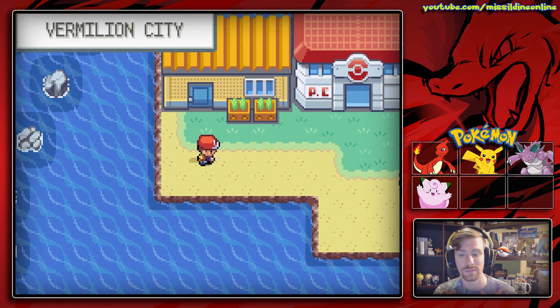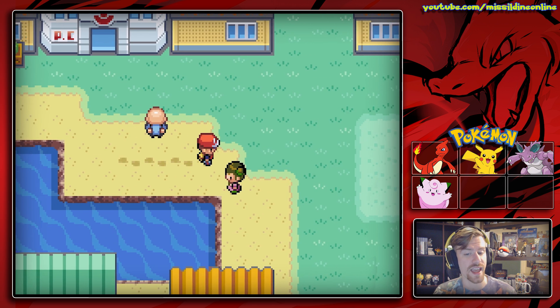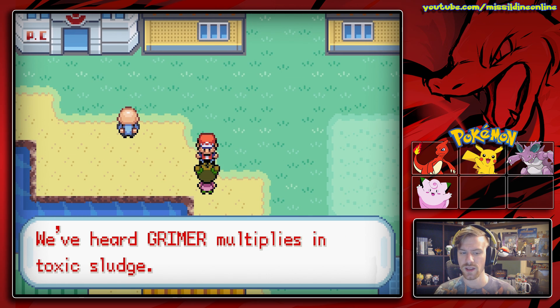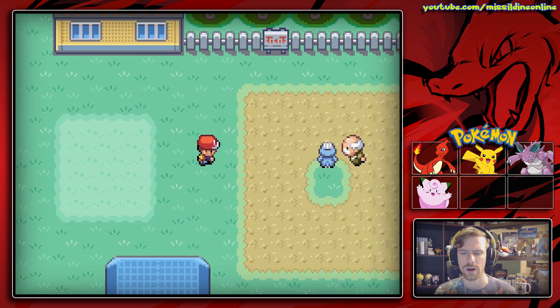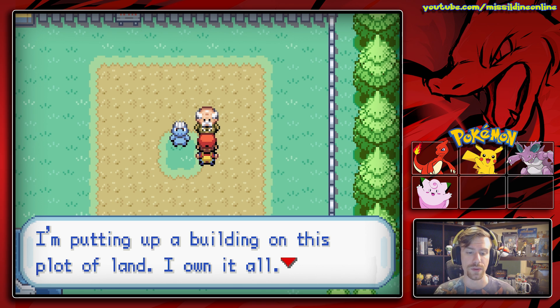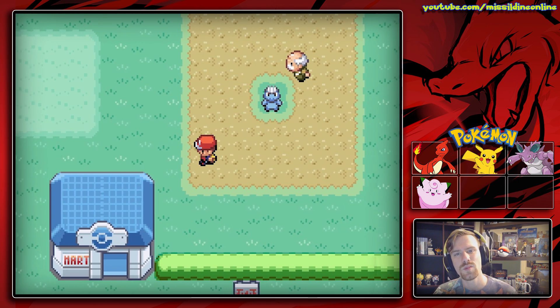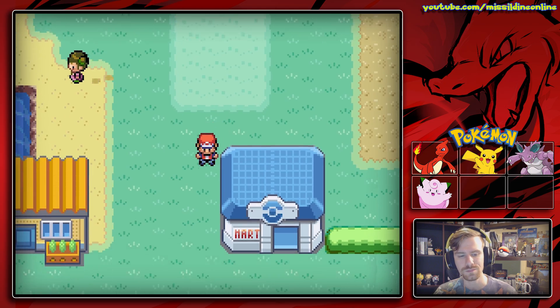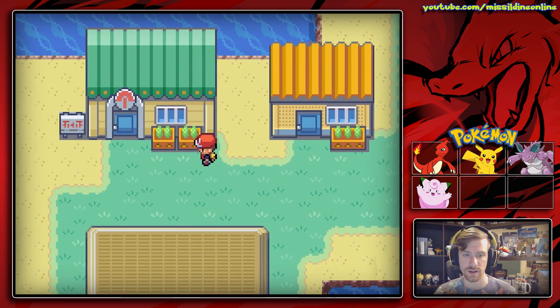We've heard that Grimer multiplies since we haven't seen one — oh wait, yeah we have seen a Grimer. There's a Machop here doing this guy's handiwork — 'I'm putting up a building on this plot of land, my Pokemon is tamping the land.' Pokemon are so useful, man.